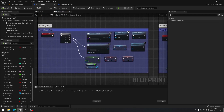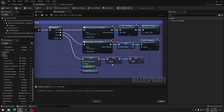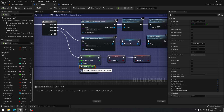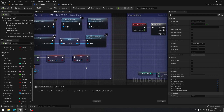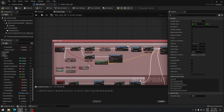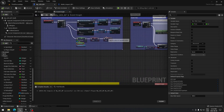On Event Begin Play I found another mistake from a couple of videos ago. When setting the variable for max walk speed, make sure you take your character movement component, plug it in, and search for 'set max walk speed' from the character movement. Then plug your max walk speed variable — which is 250 — right there, and your animation will work correctly.